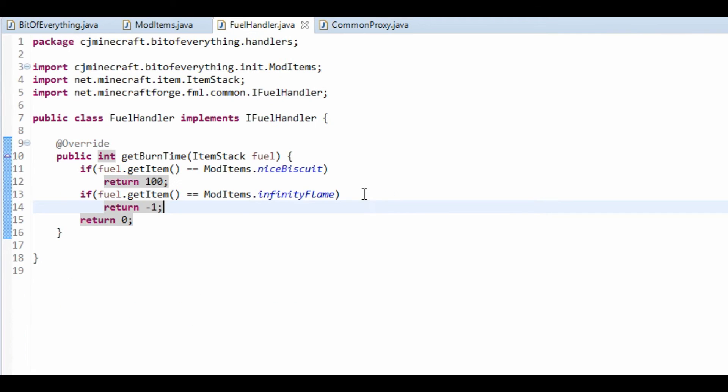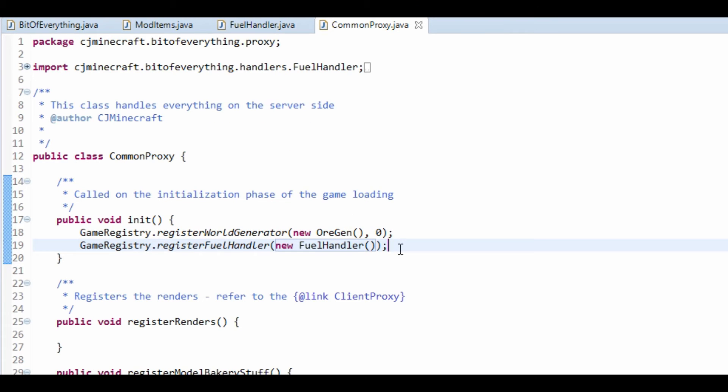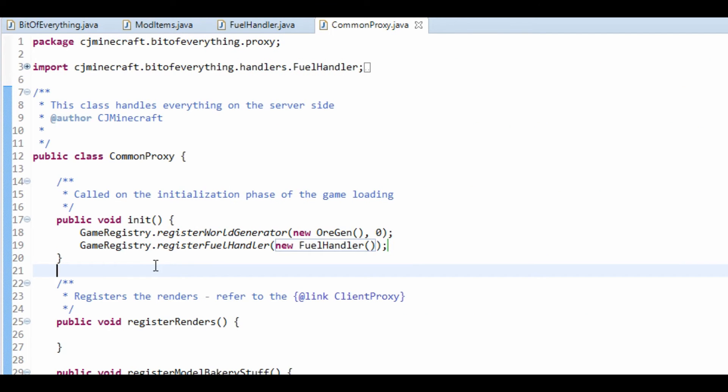Basically, if you want another fuel, just do another if statement checking it's your item and return the value. It's as simple as that. Now, this must be server side, because that's where tile entities work, which is how the furnace works.